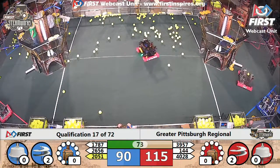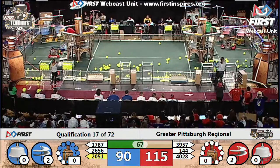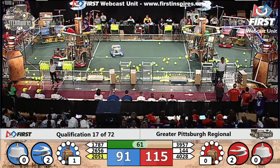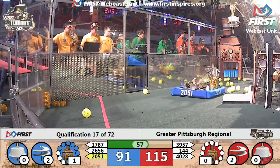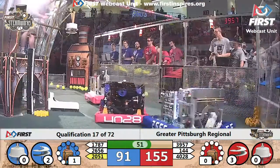1787 is packed to the gills with fuel and they're taking some long shots at the boiler, getting some of the high efficiency goals. Blue alliance up to one kPa of pressure in their boiler. 4028 delivers a gear. Red alliance looks like they're on the verge of having a third rotor spinning — and they do!